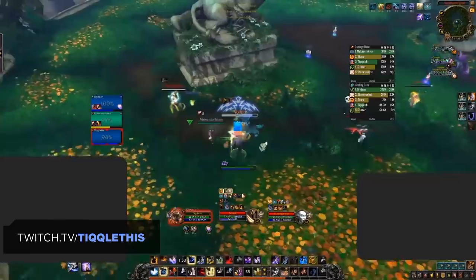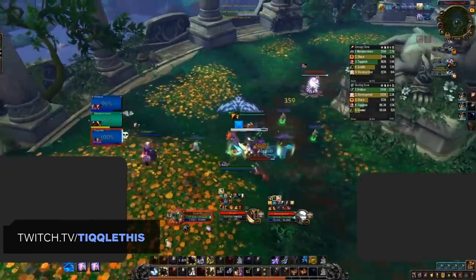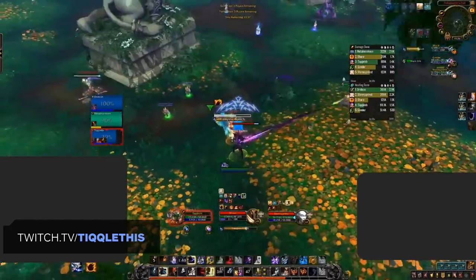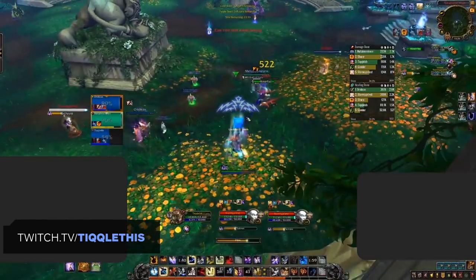So overall, how is Enhancement shaping up? First let's take a look at the good stuff. Shaman has fantastic utility: Windfury, a short interrupt, grounding, bloodlust for your team, great off-heals, and Earthshield — paired up with incredibly strong damage. There's a lot going for the spec there.